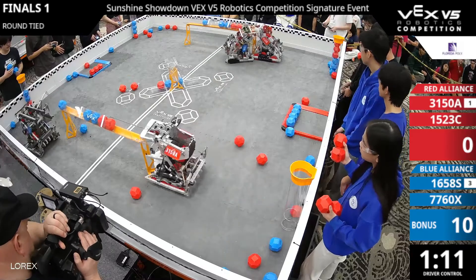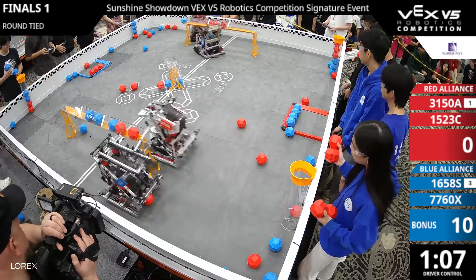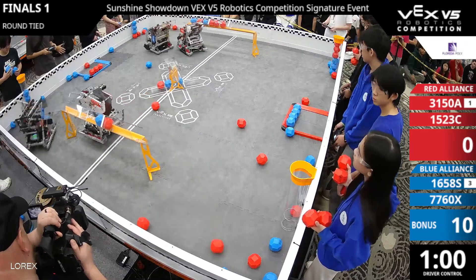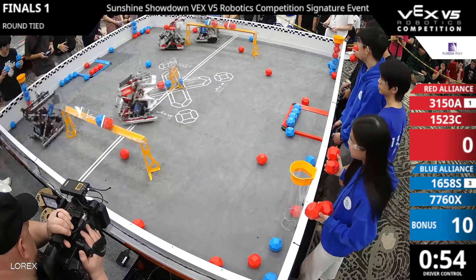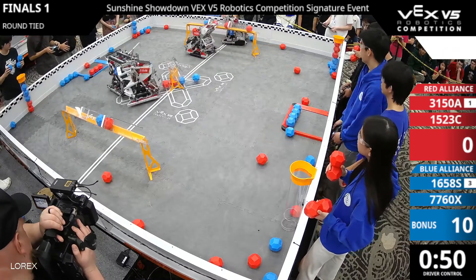Running cumber there — airplane mode takes a couple of those blocks out as the red alliance is able to clear that goal entirely. It's a very back and forth match; every movement matters. More blocks being kicked out there. Airplane mode trying to get in position — red still has that control zone.